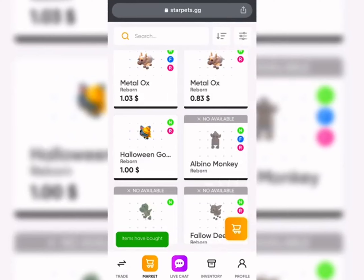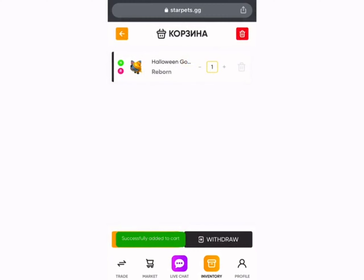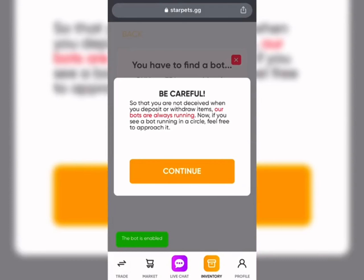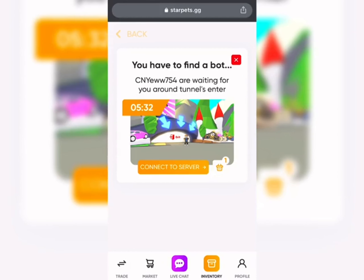After that click the inventory, again add to cart, then click withdraw. Enter a nickname, then wait. Click continue, then you will join the server.